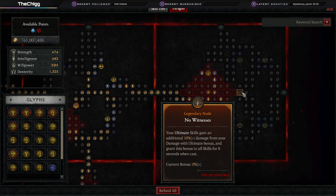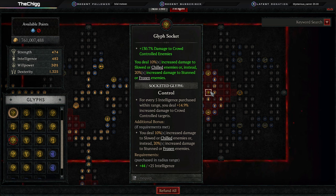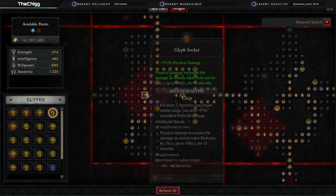To the right you have the No Witness board, but we're not using No Witness — we're using it for a close, easy-to-get glyph socket where I have Control. This gives me extra damage to crowd-controlled enemies — 13% extra damage multiplicative, because of Close Quarters Combat. It also gives Frozen Finesse, giving more damage to chilled, frozen, and stunned enemies, which is amazing. Then we move to Cheap Shot: you deal increased damage for each crowd-controlled enemy up to 25%. We're crowd-controlling everybody all the time.